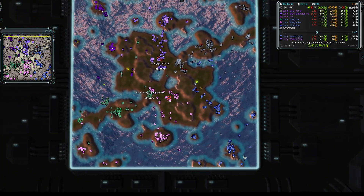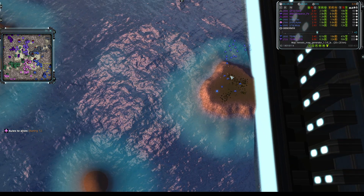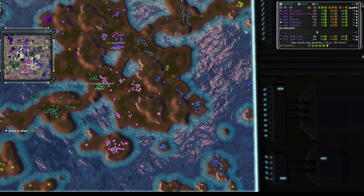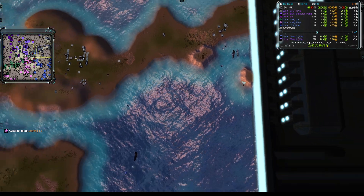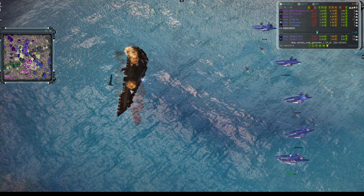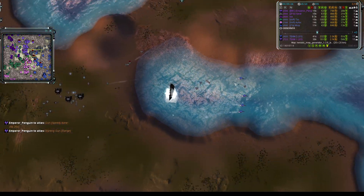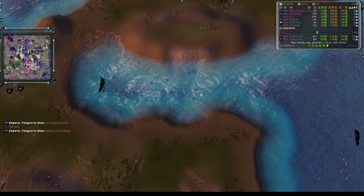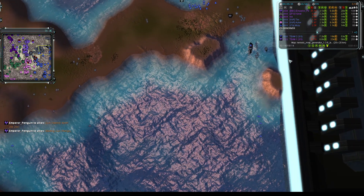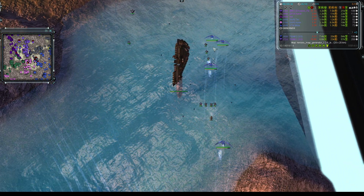Mosey's frigates, which were making a nuisance of themselves in the middle of that pond, discover Kavat's harbor at the causeway where it meets the central landmass. A second torpedo launcher is on the way. Mosey masses up air at that little island — a fighter screen in front of T1 bombers — going after the naval yard from the sky. Lots and lots of frigates, and they're going to be successful in taking down that naval facility.